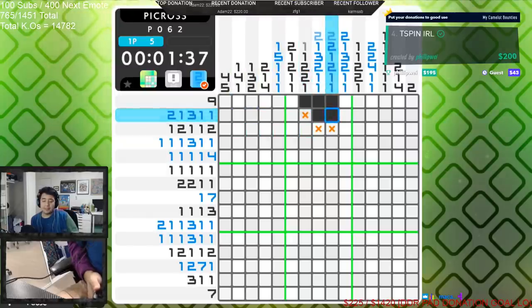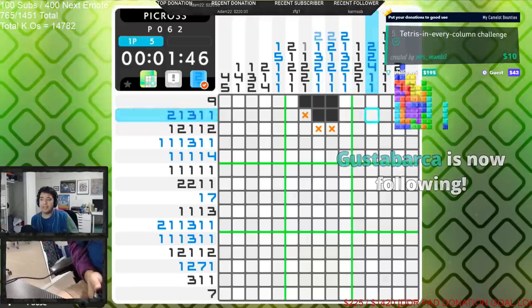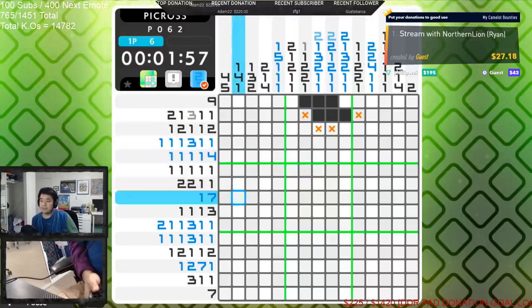We know this is going to be a three — the sequence of three — and it's in a two, one, three, one, one pattern. The reason why is because if this was a two there would be: two, space, one, space, three, space, one, one. But we know that can't fit, so we can do that and then do this. That's one of our starting points we have to work on this board.